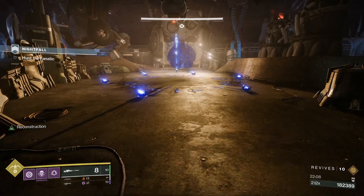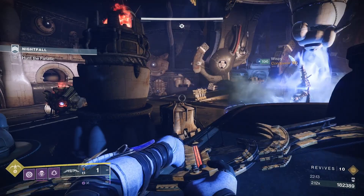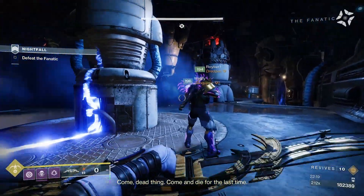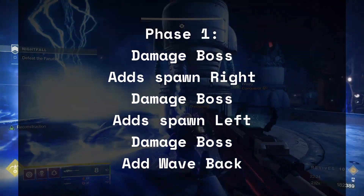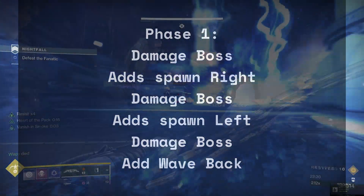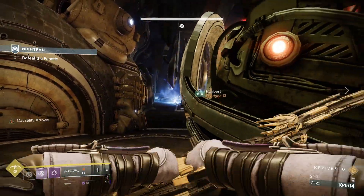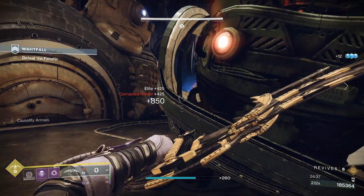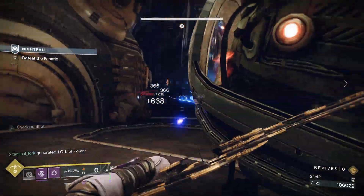To start this boss fight and phase one, you need to enter the glowing ring in the middle of the room. This will trigger the Fanatic to spawn in, and he will immediately be damageable. You want to damage him to trigger the first add spawn, which will spawn on the right side of the room. This will spawn a corrupted raider and a handful of stalkers. Remember, when you kill those stalkers, there are mini-screebs hunting around for you. After you handle all of those adds, you and your fireteam can return to do damage to the boss to trigger the next add spawn, which will spawn on the left side of the room. Again, you'll have a corrupted raider and some stalkers.